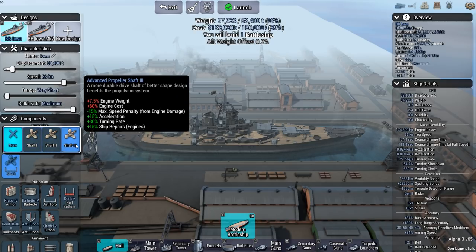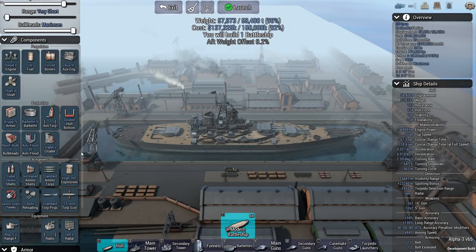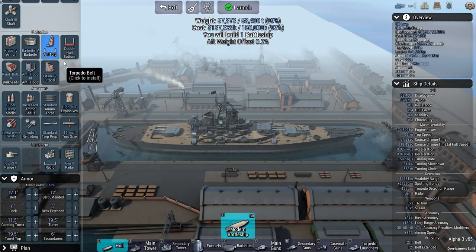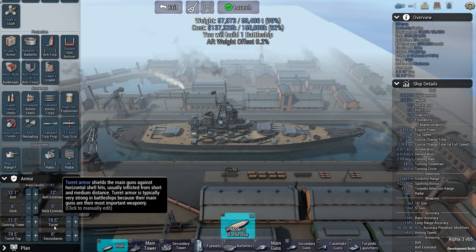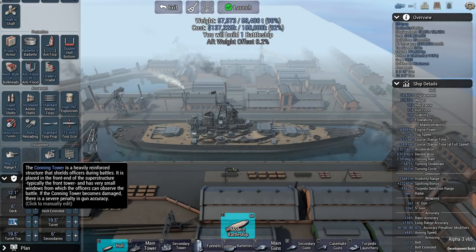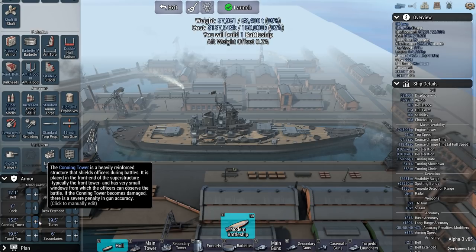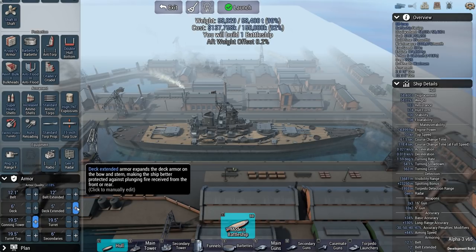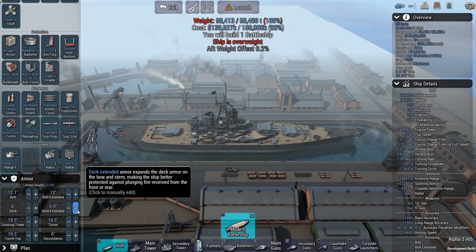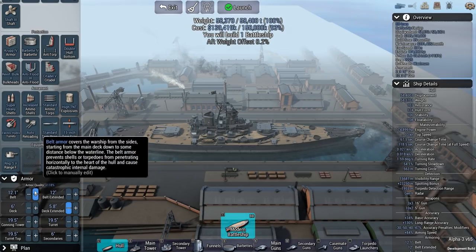Without Shaft 3 I haven't even used all my displacement, so I could add more armor. Anti-Torp 1 is too heavy, but I can increase the conning tower armor — maybe all the way to 19.5 inches. Yes, I can just manage it. That would make her even more survivable, since the conning tower took quite a bit of damage. I tried to push deck extended armor to 6 inches but that's too heavy; 5.8 inches is the limit. Within these parameters I think this is as heavily armored as I can make it.